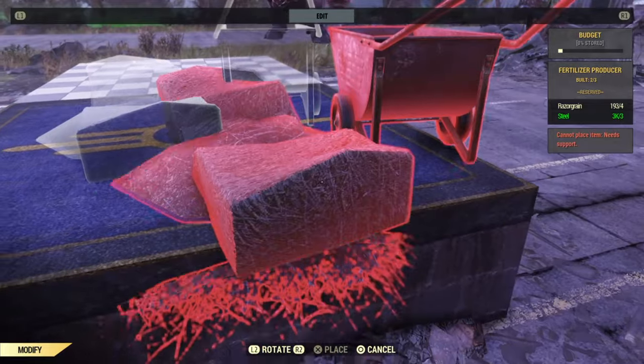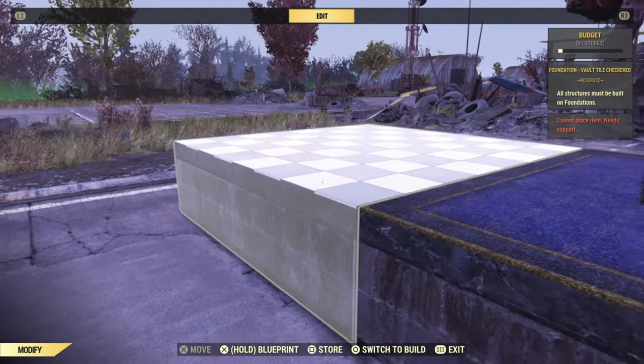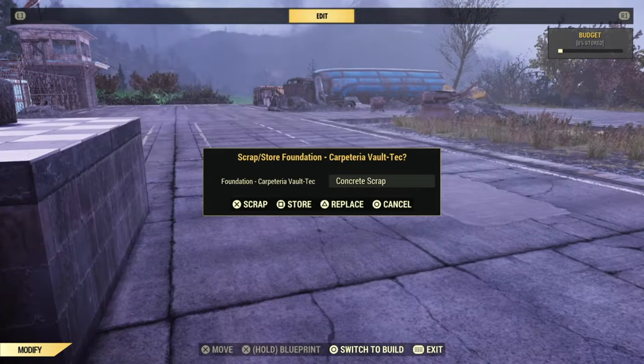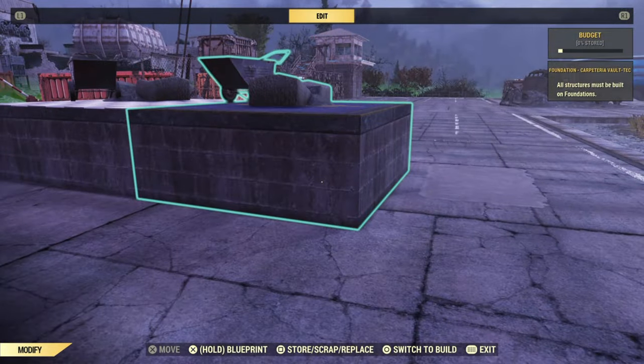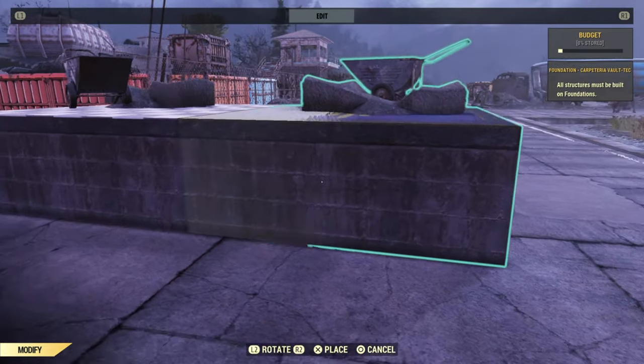What I like to do personally before moving the foundation is adjust the Brahmin a little bit so that when I place down this concrete foundation next to the other one, it'll be placeable. Sometimes it'll pop up red showing that you cannot place it there. You might have to adjust it and rotate it until it fits just right.